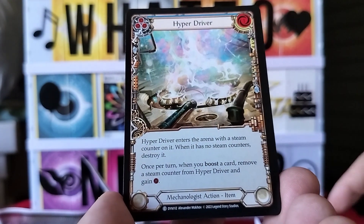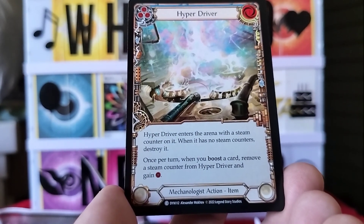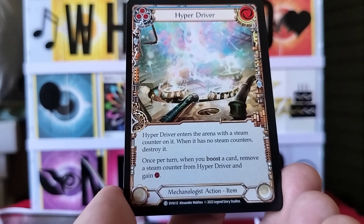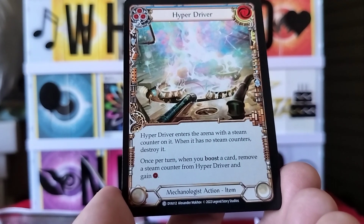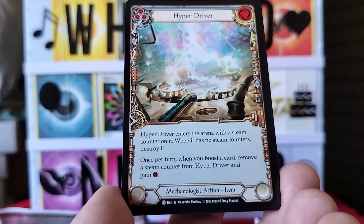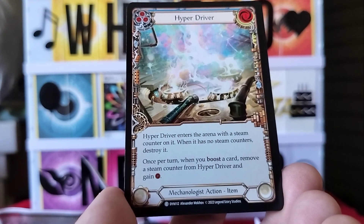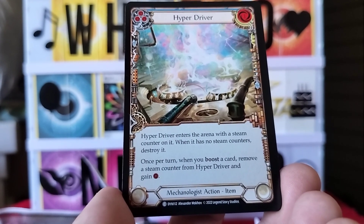Next card is Hyper Driver — mechanologist action item. It enters the arena with a steam counter on it. When it has no steam counters, destroy it. Once per turn, when you boost a card, remove a steam counter from Hyper Driver and gain its effect.